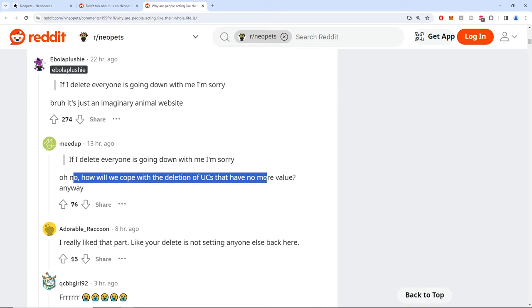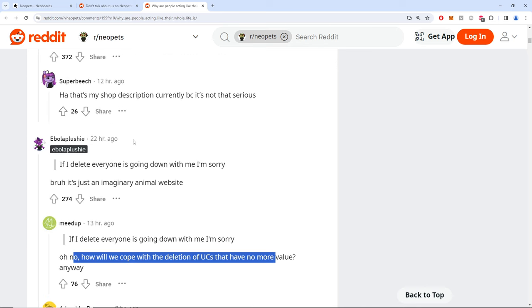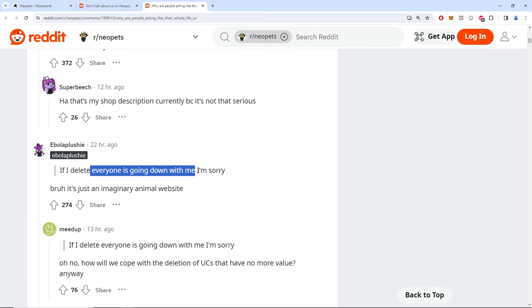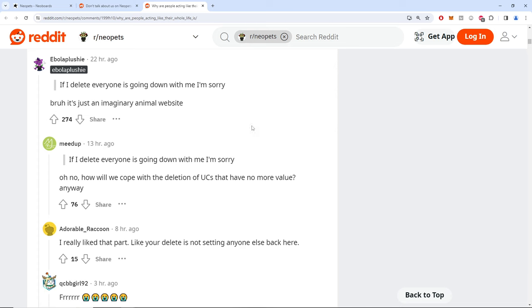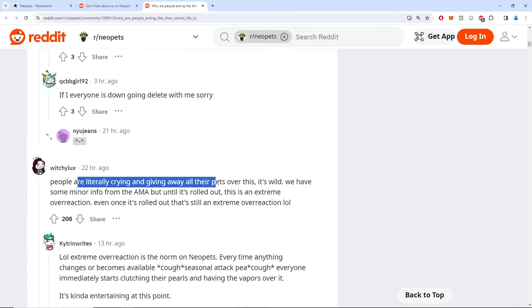'How will we cope with the deletion of UCs that have no more value?' It's more that they want to take ownership — if I can delete it myself, it died a good death before it got dragged in the streets. We all know how To Kill a Mockingbird ended. People are literally crying and giving away all their pets over this — it's wild.